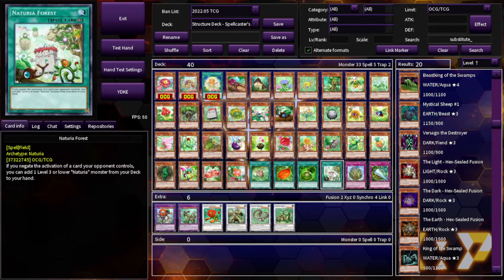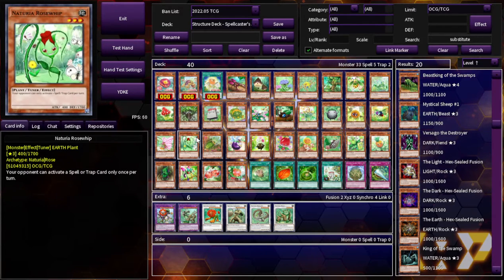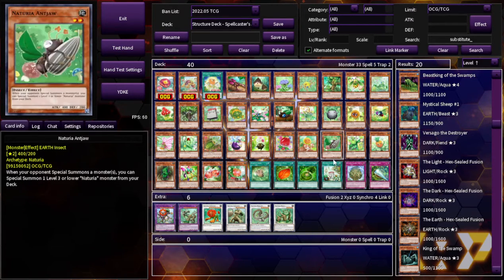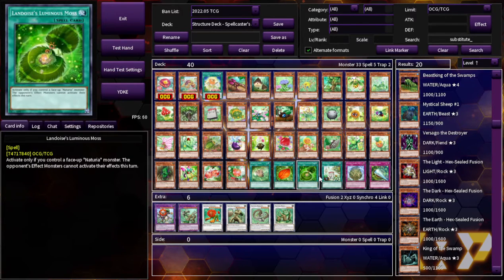Naturia Forest field spell: if you negate the activation of a card your opponent controls, you can add one level 3 or lower Naturia monster from your deck to your hand. And it's not once per turn. So you have a couple of these Naturias on the field — ideally as many as possible with some plant combos. The first negate: you add a card without losing any resources. The second negate after tributing, you still add another one. I'm picking up what you're putting down. That's a good field spell.